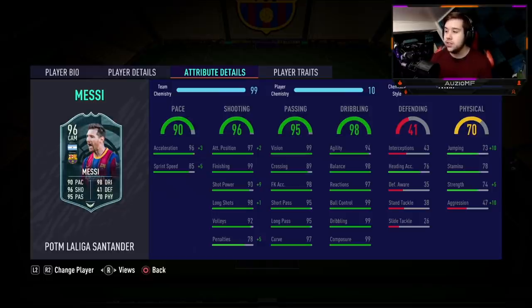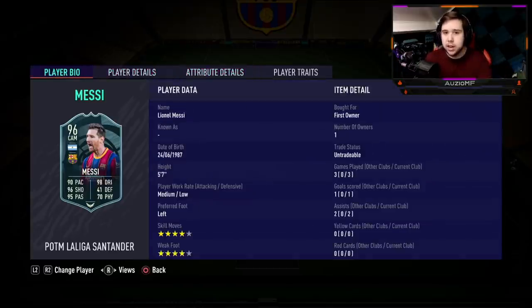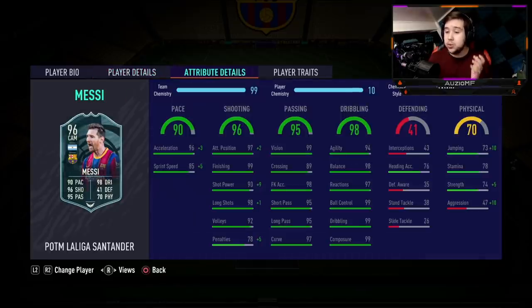Then we head over to the physicals, which don't look great. He's got 83 jumping with 76 heading accuracy — he's a 5'7 player, he's not going to be winning headers. And 1.8 million for a player with 78 stamina, knowing his best position is CAM, that right there could be a big, big issue. He's got 79 strength and 57 aggression.